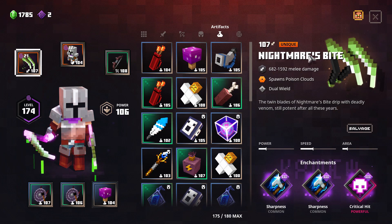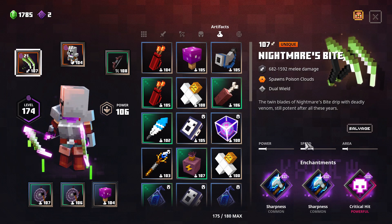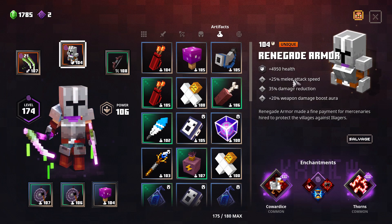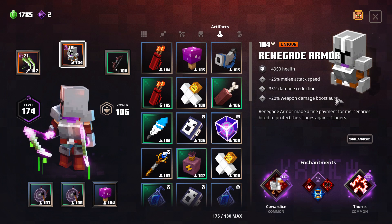I am using the Nightmare's Bite weapon this time. It is dual wielded and relatively fast, but we also have a speed buff from this, plus 25 melee attack speed on the Renegade and plus 20% melee weapon damage aura as well.